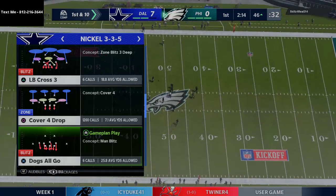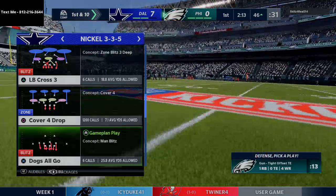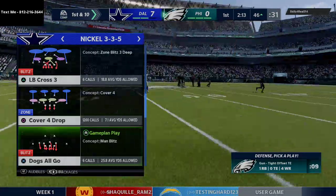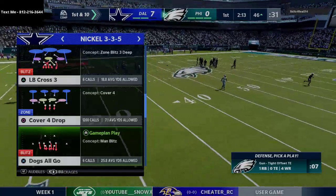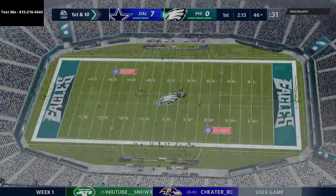If you guys didn't know, I actually break down a lot of free full schemes from Madden every single week through my text message membership. This week we're talking about Strong Close. If you want to sign up for the text membership, all you have to do is text me — my number is in the top left-hand corner of your screen.